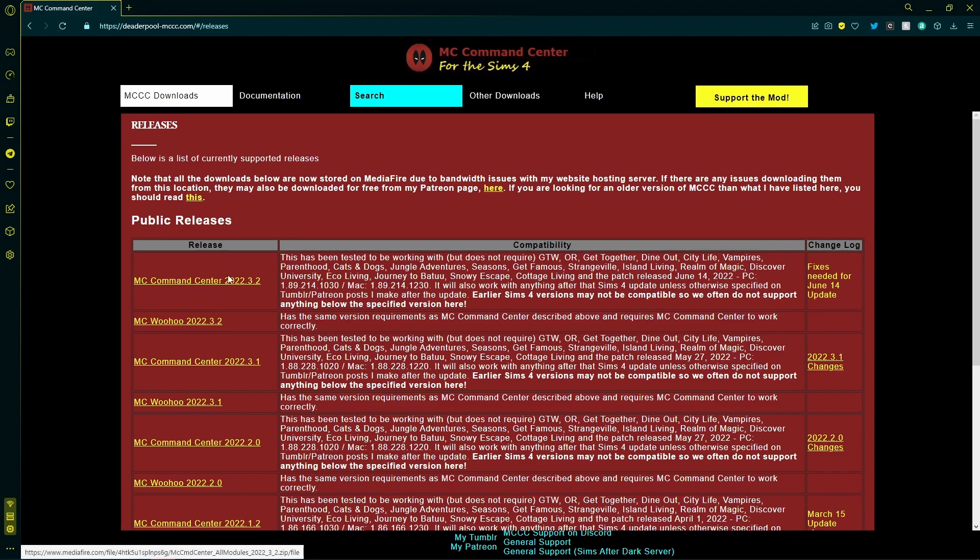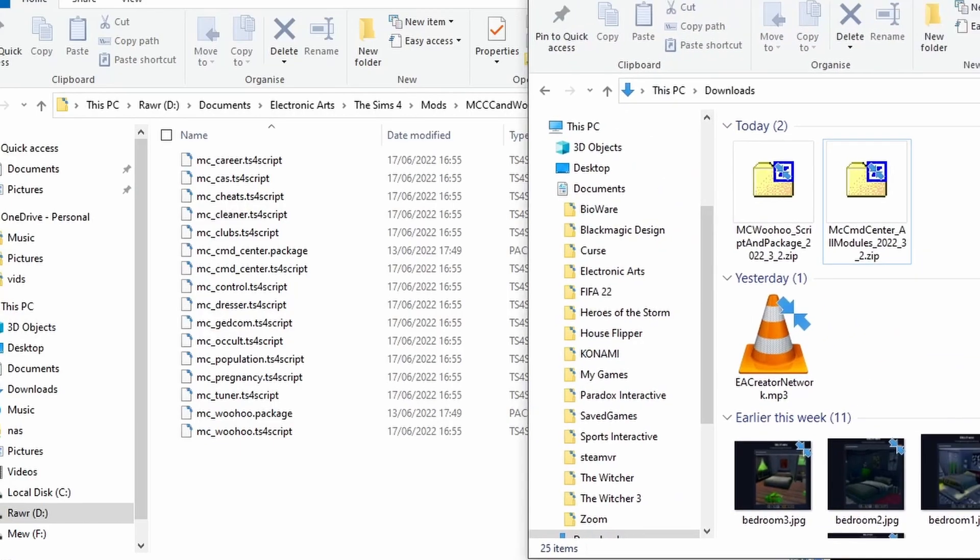The top two releases are the most recent versions. MC Command Center is the main mod, whilst MC Woohoo is an add-on which gives you extra Woohoo-related cheats. To download MC Command Center and MC Woohoo, click on each link.